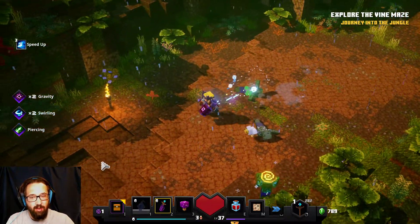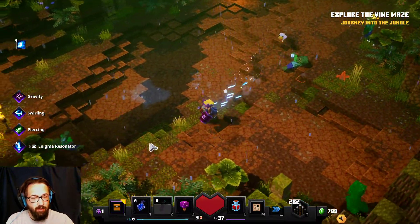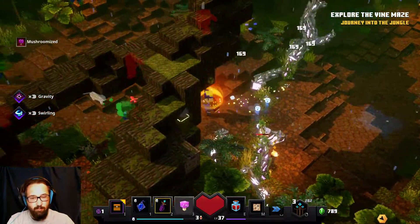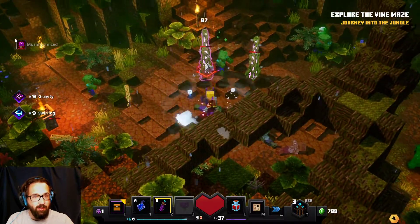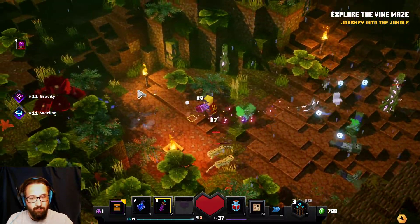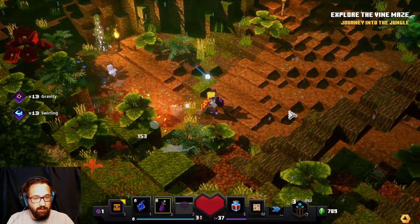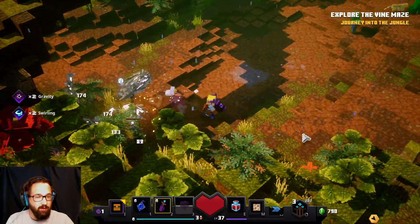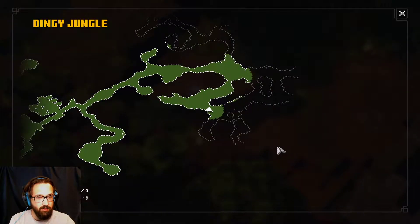That's how you take out two creepers with one arrow. I love just seeing the crit sign just keep going up - it's beautiful. Crit to us is like gold. Not Minecraft gold where it's kind of useless unless you want to build rails - I mean I guess it's fine now that you can trade it with the Piglins, but before there wasn't that much you could actually do with it.